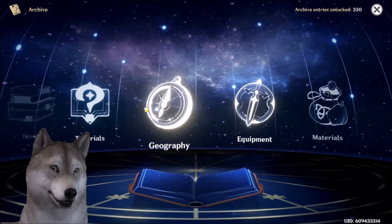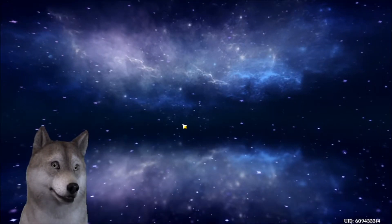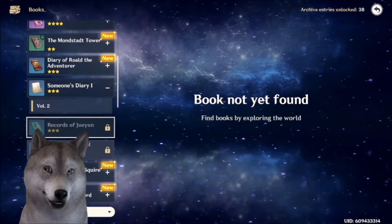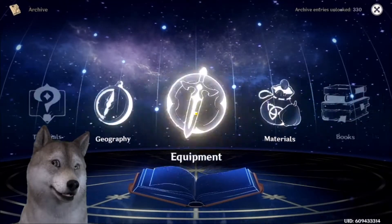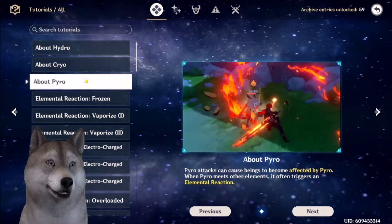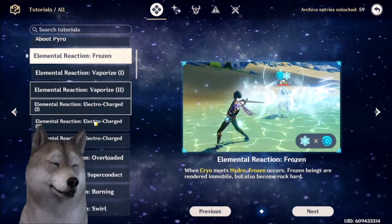In the archive there's some new stuff - even books, like the ones you're supposed to find. I haven't fully read through it all yet, but there's also what looks like a tutorial for other things.